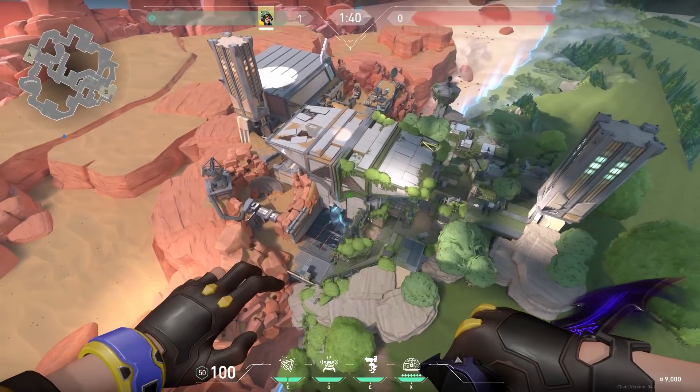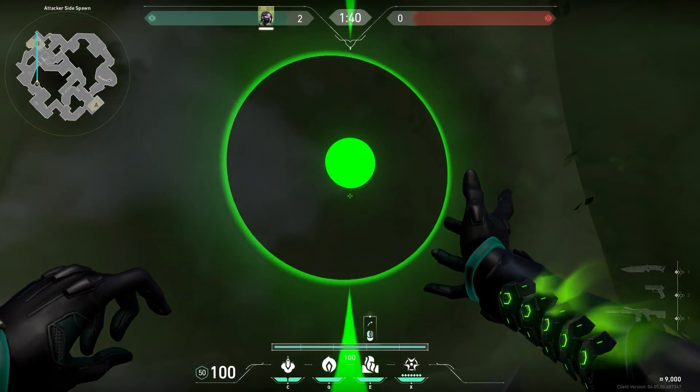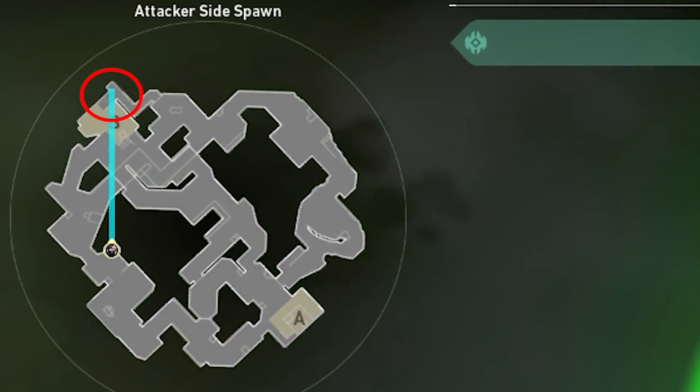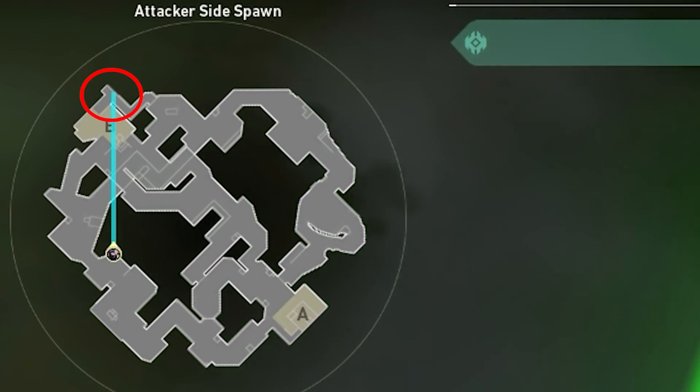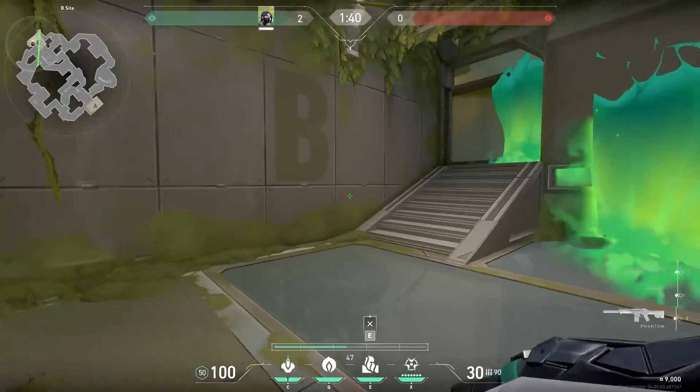Let's do another trick on Fracture. This one is very simple — it's just a Viper wall, but I don't see a lot of people using it. Stand over here and aim towards the nest. You can either choose to aim a little bit to the left and block off nest, or aim a little bit to the right and don't block off nest. I prefer the second option. And now you can basically just walk onto the site like it's nothing — very OP.